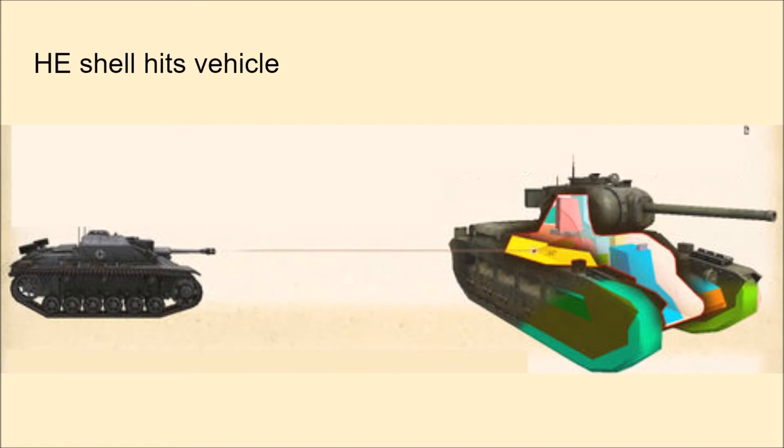The game finds the point of armour within the explosion radius — drawing a sphere around the point of impact — where the HE shell would do the most damage. That point must also be able to draw an unimpeded, unblocked line of sight to the impact point. So: shell hits tank, shell goes boom. If there's a piece of paper next to the explosion protecting your tank, that's really where most of the damage will come from rather than three inches of steel at the point of impact.